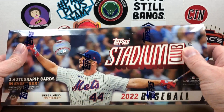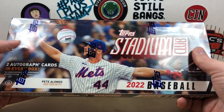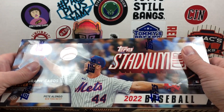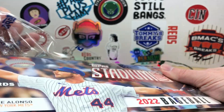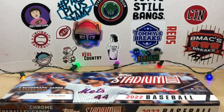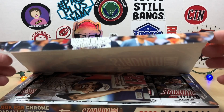I got this as well as a Topps Heritage Minor League box, so you'll see that in an upcoming video. I'll be excited to do Stadium Club — we get two autographs in every box. I actually have two of these because I did buy one on Topps.com when they were released. Pre-orders were around $170, so I scooped one up there, and then my LCS had them on sale for a hundred dollars on Hobby Shop Day.